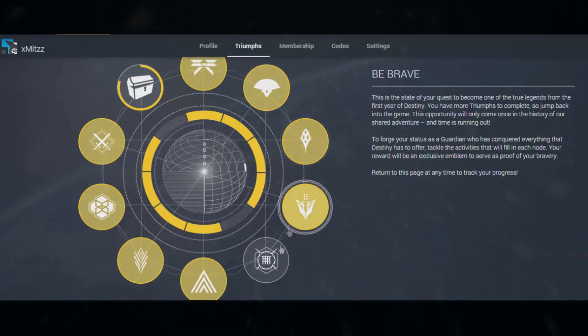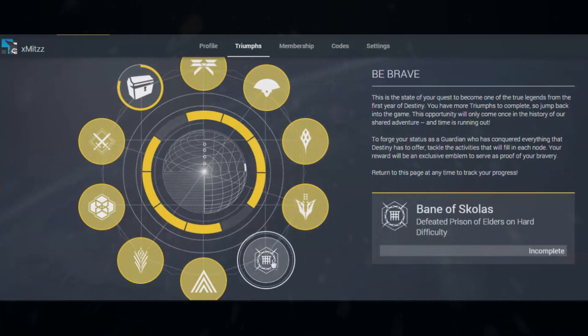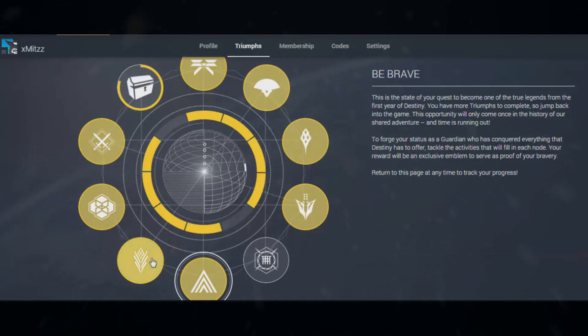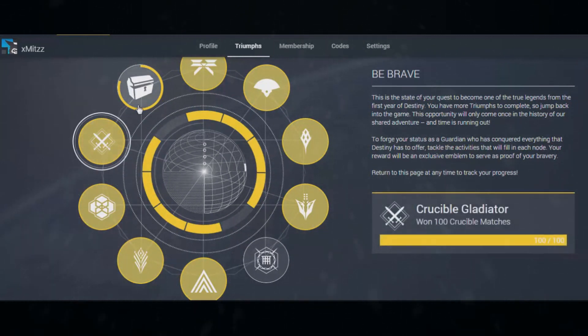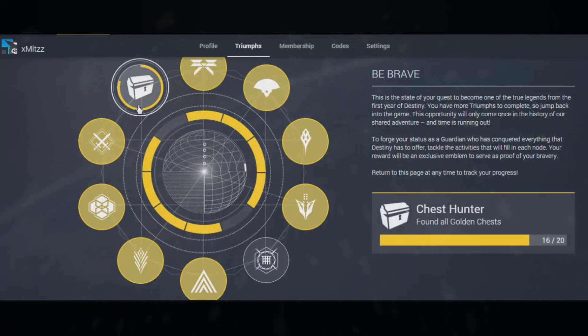I need to do two more tasks. The gold circles are basically bounty targets — like defeat Hard Crota, defeat Skolos, defeat Atheon, and so on. They're easy and simple. However, I still need to find all the golden chests and complete the Skolas fight to get the emblem. I believe I have two months, three days, and six hours to complete those two tasks.